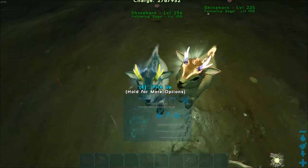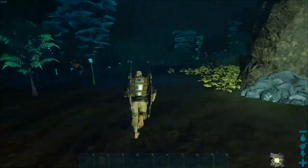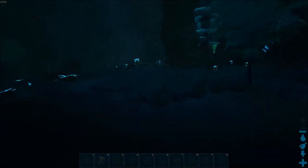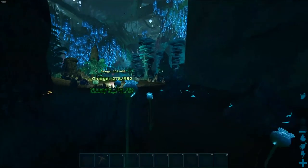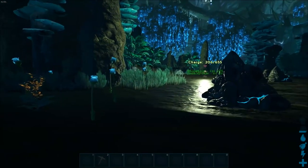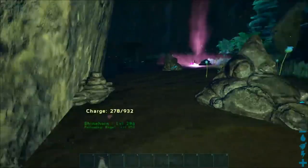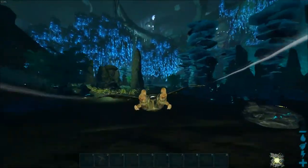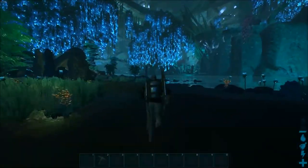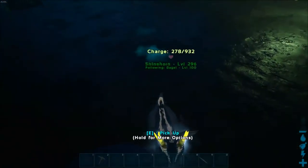Every time we level up the Shinehorn in movement speed, it gets 2.3% added, coming out at a very impressive 393.3% movement speed once all levels are added. It's kind of a common theme with shoulder pets that they have incredibly high numbers because their base movement speed is not very good. But the Shinehorn bucks that trend a little bit, and you can see just how fast it is — it's pretty much keeping up with myself as a player.